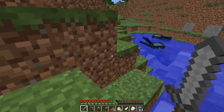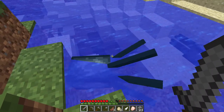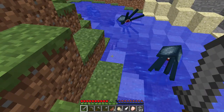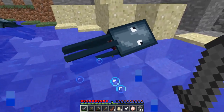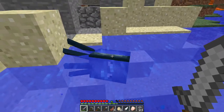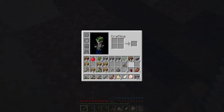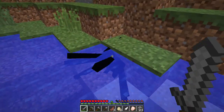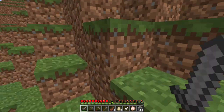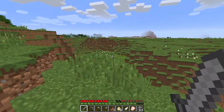We can dive in the water. I don't know if I've explained these weird creatures in the water — you're probably like, what the heck are those things? Well, these are squids. You may have first thought they were octopuses, but they are squids, so I'm just going to kill them. Squids drop ink sacks, and ink sacks are useful — we'll get to that in a later episode. Right now we are focused on our cozy cottage.